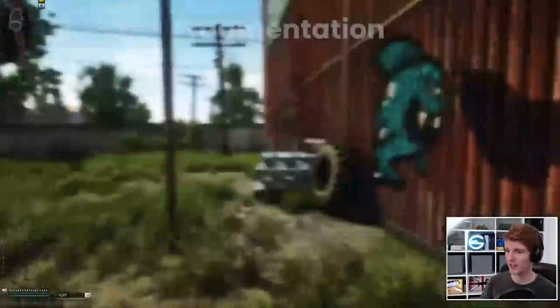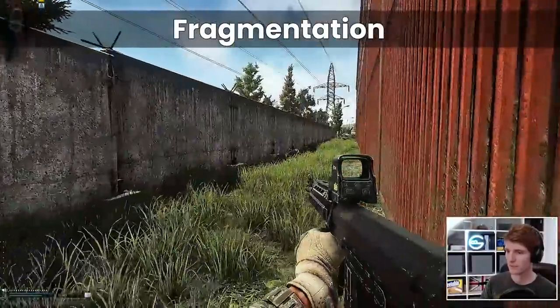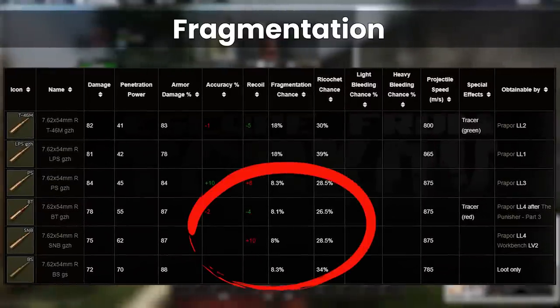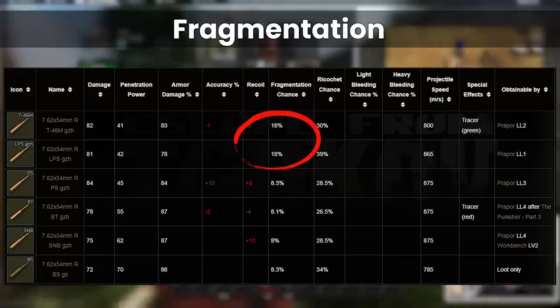However, it is still possible to kill someone in one hit to the chest due to the fragmentation mechanic. This can be thought of like a critical hit, dealing 50% extra damage if it occurs. Taking a closer look at the ammo chart, most of the cartridges for 54R have an 8% chance to fragment, but in particular the two cheap rounds LPS and T46M have an 18% chance instead.